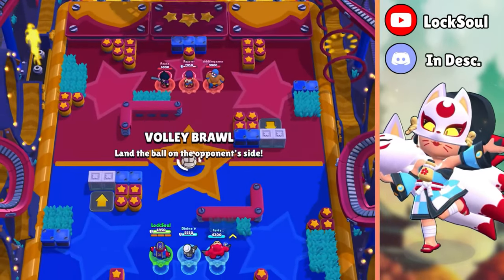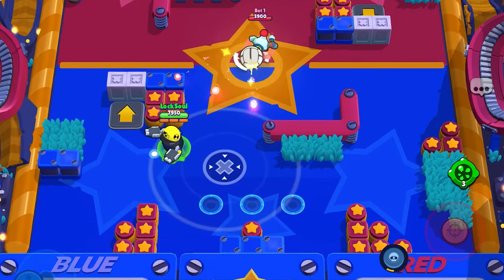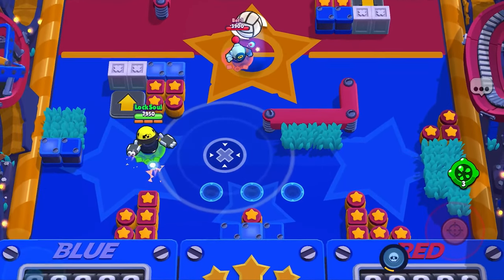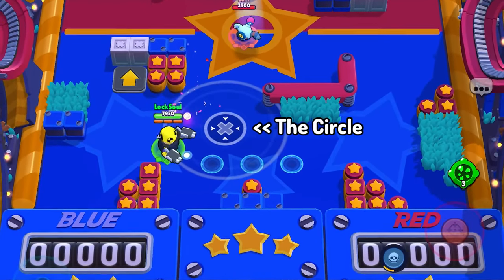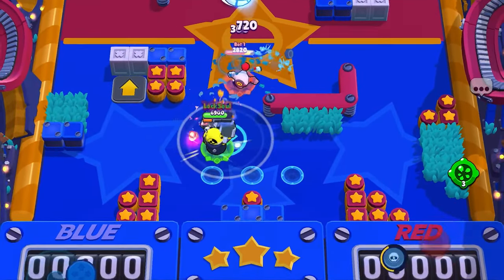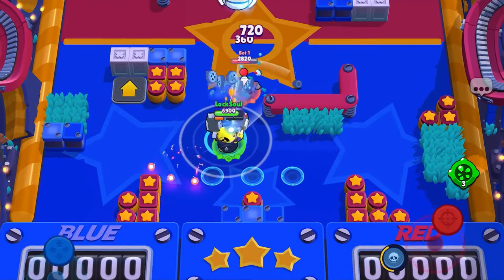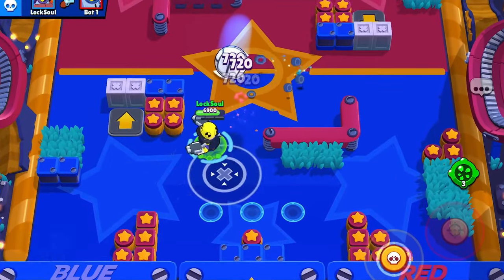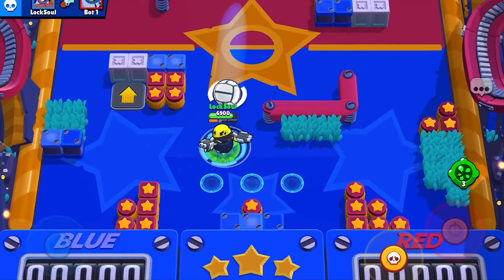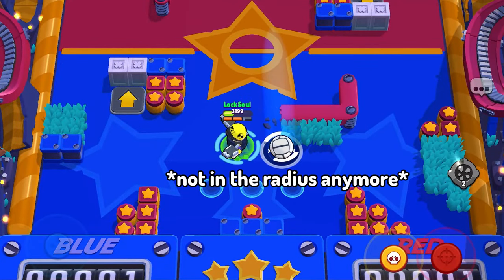How do you exactly catch the ball? When the ball in the center is touched, the ball will travel and a circle will appear in either side of the team. Then, you have to stand in that circle until the circle has a check mark on it, then wait for the ball to land. If you successfully stand in the circle until the ball lands, the ball will bounce into the opposing team. But if you fail, the enemy team gets a point.